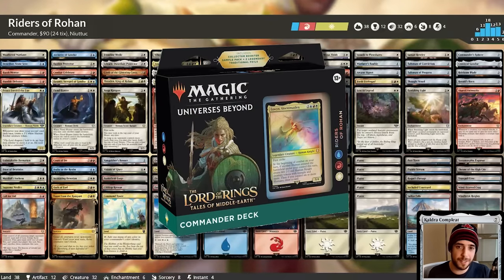Fret not, Lord of the Rings fans, because we have another sweet one — Riders of Rohan. This is Jeskai humans with a monarch sub-theme. You play a bunch of humans, attack with them, go wide, pump them, draw cards off them, and take the crown with the monarchy sub-theme. If anybody dares attack you, you'll smash them really hard, so odds are people just won't contest your crown because you have a huge army. I've seen it go toe to toe with custom casual decks.